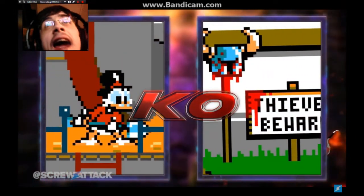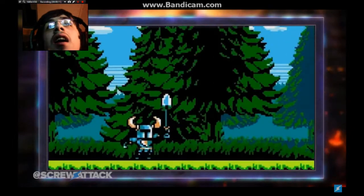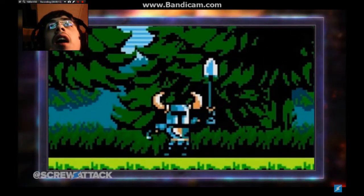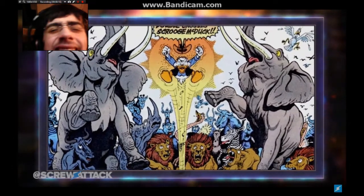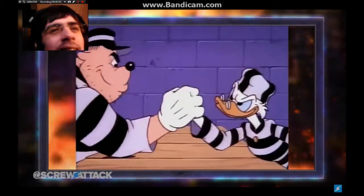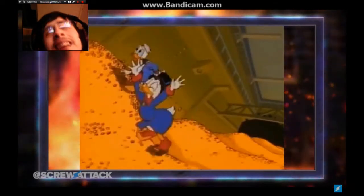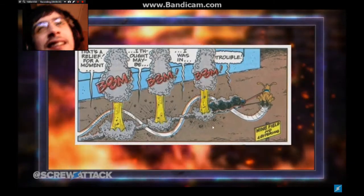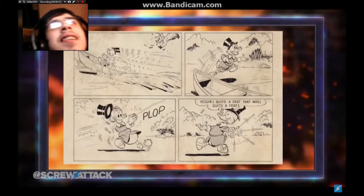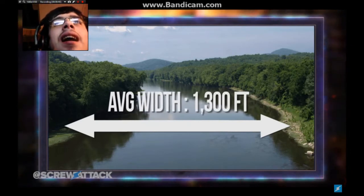K.O.! His own weapon - oh my god! The width of the river is 1,300 feet and he threw the coin at an angle of 20 degrees.